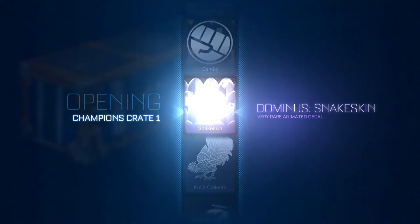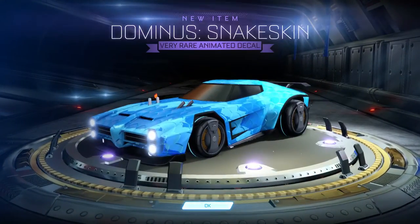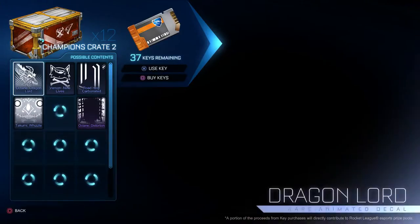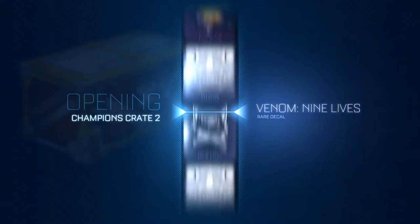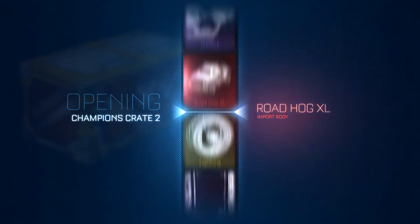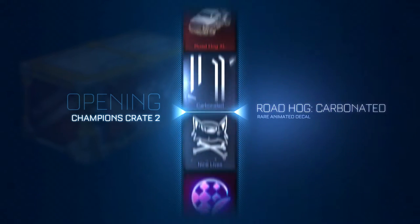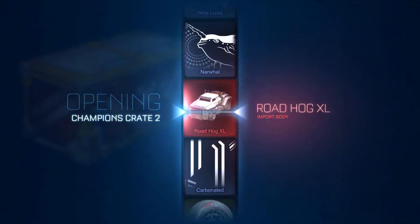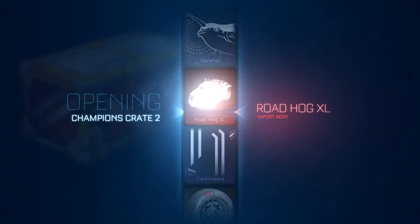Tell me the snake skin - do I already have that? I think I do. Okay, let's move on with the crate twos. After that we're also going to trade in some stuff, so we get some new faces. I don't even remember what that mystery decal was, and we get the Roadhog XL - almost as good as a mystery decal, am I right? No, not really.